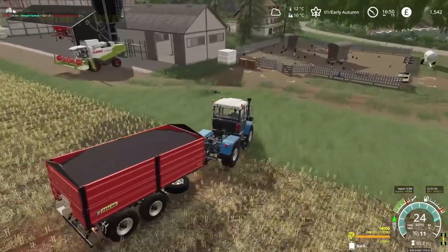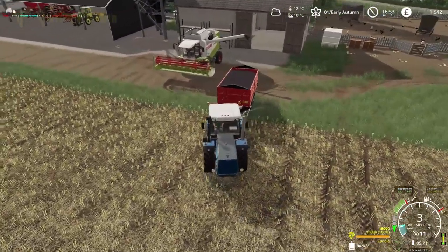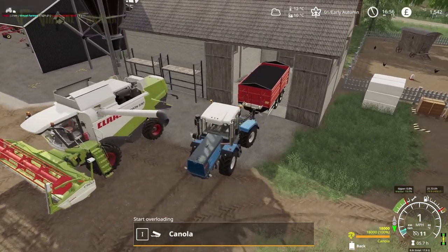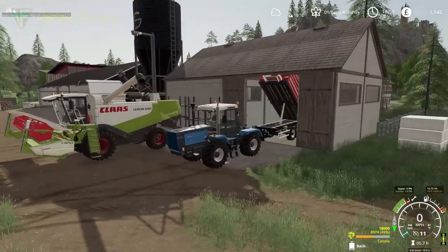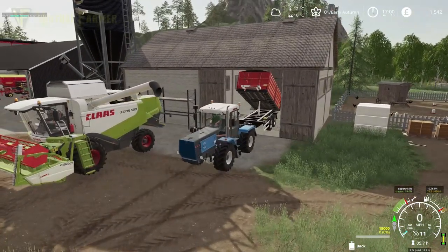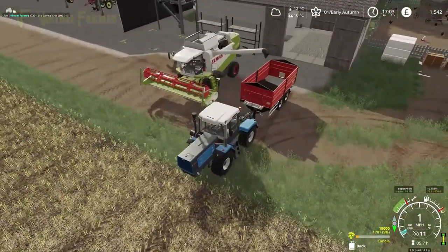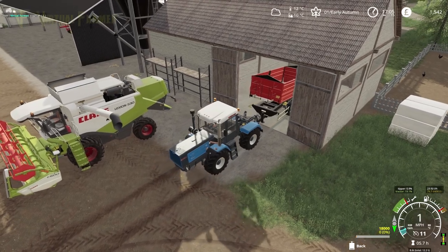With the amount this combine is costing us, we need to bring in money from contract work. Let's bring this around and back it up — always fun with this tractor, much better for backing up. There we go, tip that into our grain store. Once that's done we'll pull it forward, and with the combine empty, we'll leave this tipping and take the combine up to field 9. Last 1,701 liters in there — tip that in, done.